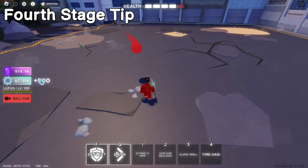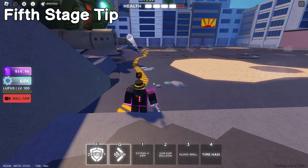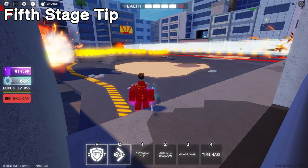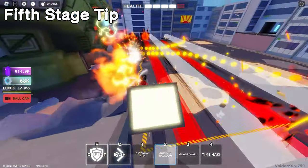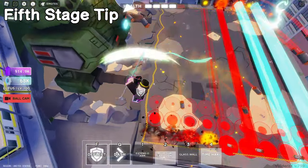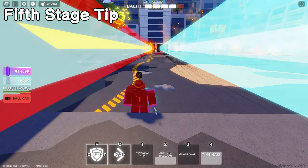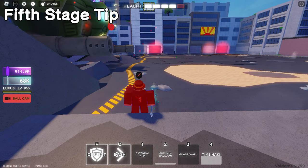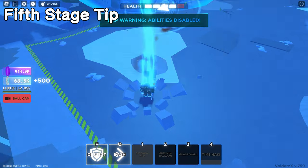The fifth stage isn't too difficult — you're just gonna have to stay up in the air for quite a while. Go back to your left corner, and when the beams are coming closer to you, make sure to use Gum Gum as soon as they're really close. Just dash backwards and stay in that corner and you're good.